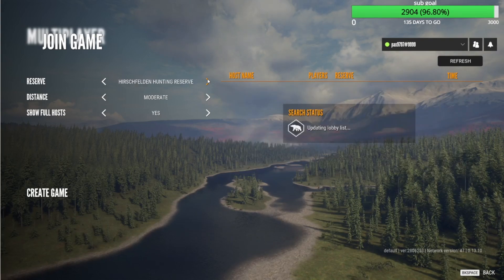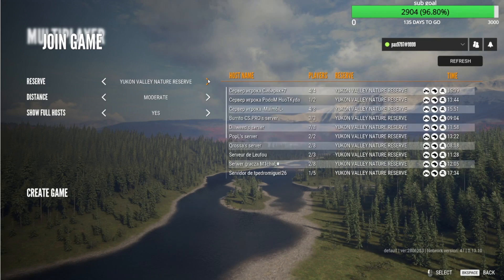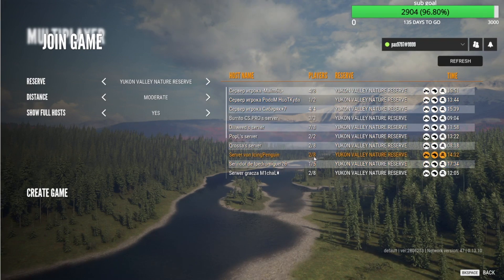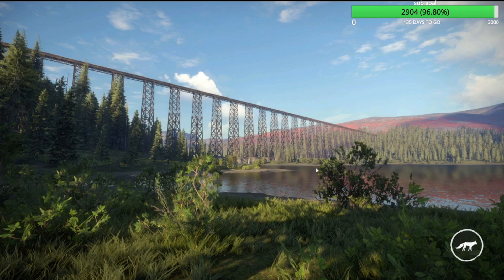Today we are going to be showing you the Yukon Valley tent glitch for The Hunter: Call of the Wild. What you're gonna want to do is join any multiplayer server and once you get in there...